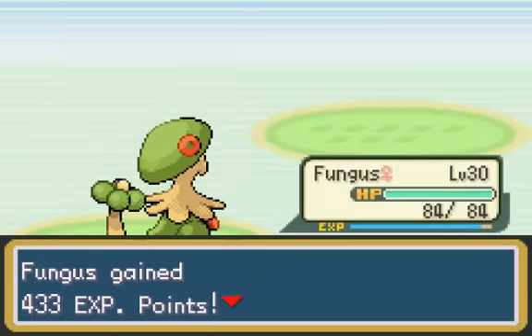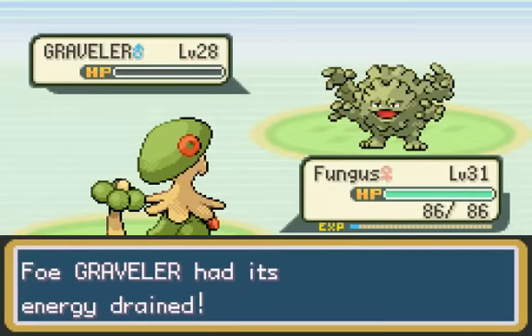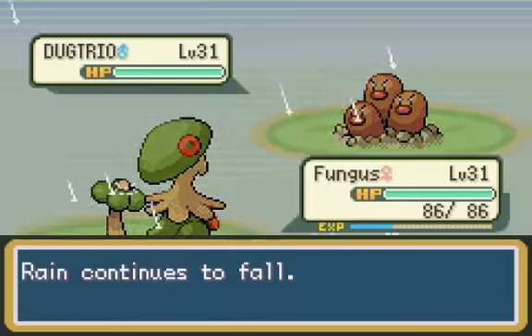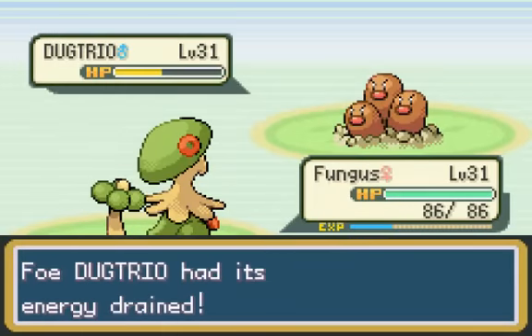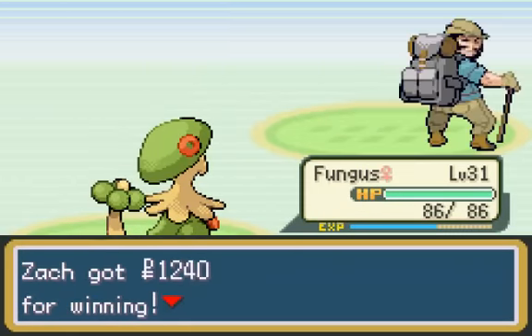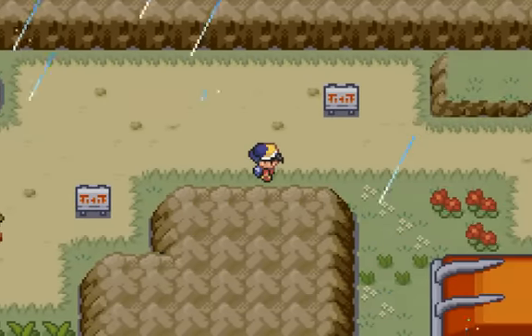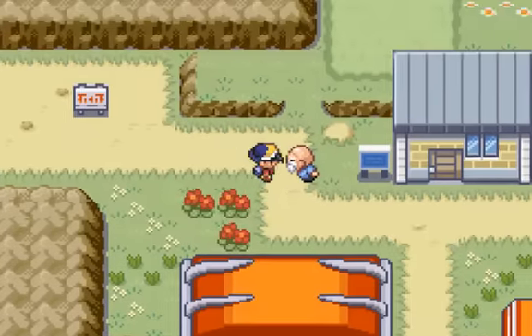It should be pretty easy to just Mega Drain this thing. Frangash goes to level 31. We take that thing out really easily, and we'll stay in on this Dugtrio. I don't think we could switch anyway, because it probably has Arena Trap. But we take it out in two hits and don't even lose any health — well, we did, but we got it back. And with those battles, we are now in Mahogany Town.